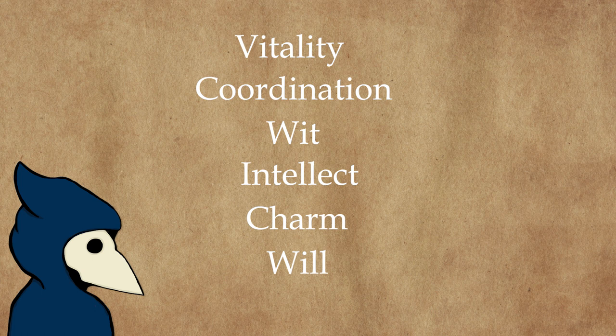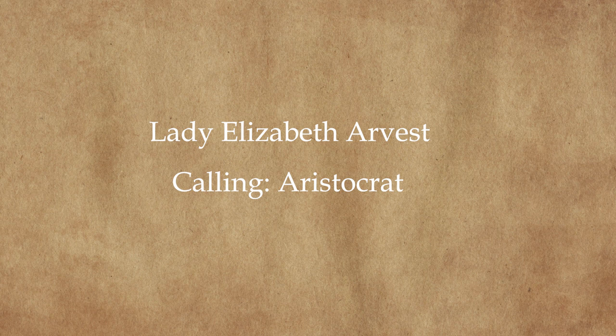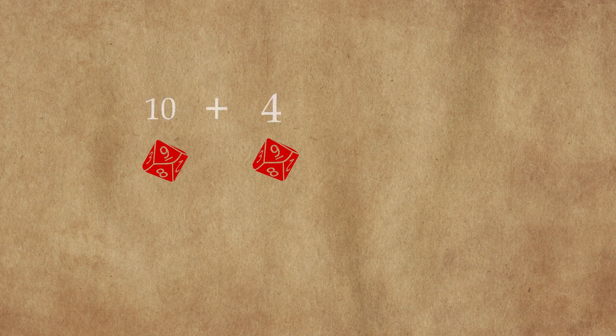To make a roll with an attribute, you roll 2d10s plus the relevant attribute score. For example, Lady Elizabeth Arvas, the aristocrat, wishes to make a roll to resist an ancient artifact that attempts to twist her mind. She needs to pass a Will roll with a difficulty rating of 15. Lady Elizabeth's score is 4 in willpower. She rolls 2d10s, getting a 14 on the dice, plus her attribute score of 4, getting an 18. She resists the artifact's vile influence — for now.